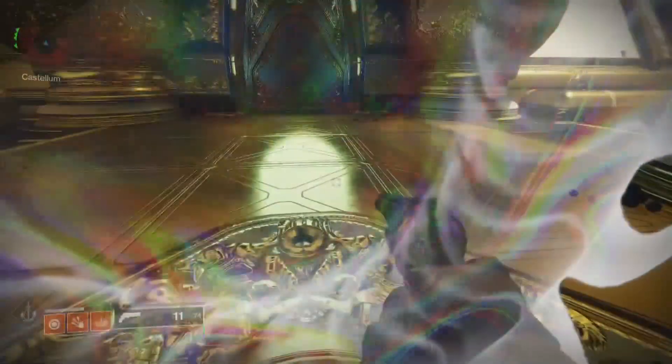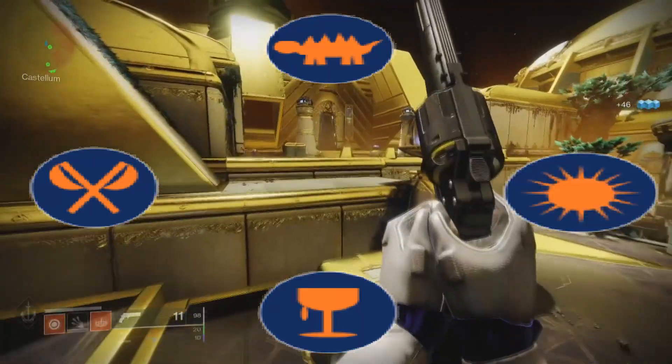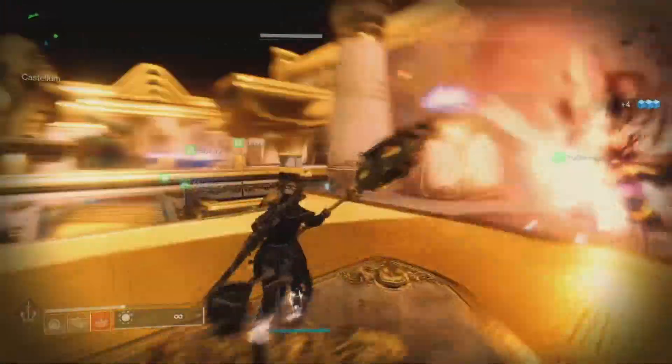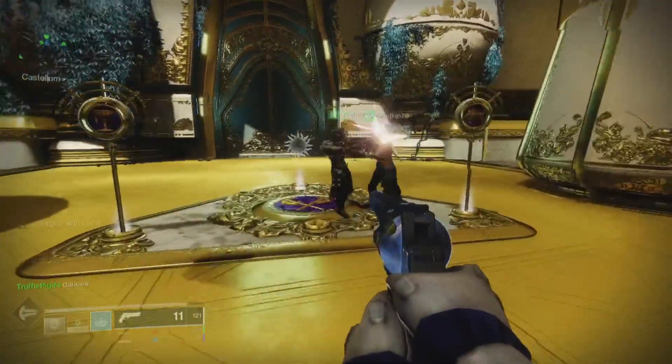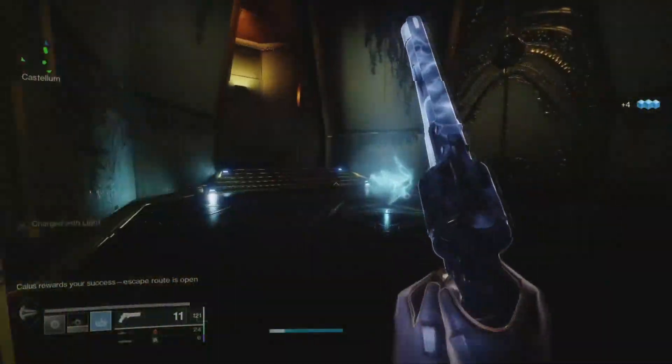Runners, once you've stepped on your central plate, symbols will appear — either dog, cup, axes, or sun. Go to these areas and kill all the adds there. Pick up a banner and bring it back to your central plate. You'll need to bring three banners to your central plate. Once you've done that, the door will open and you can continue to your first encounter.